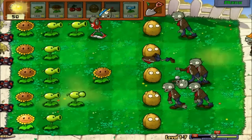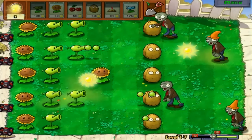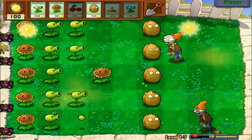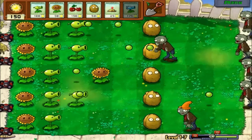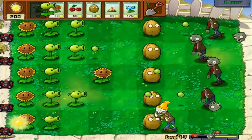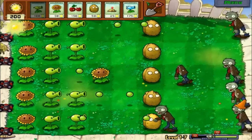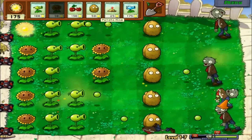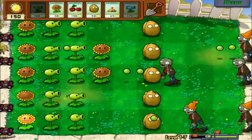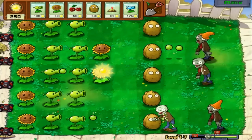I should put down some more pea shooters — I'm running out of time. I should have set up the cursor so you can see me clicking everything, because it probably just looks like stuff is randomly disappearing. What I'm doing is clicking on these suns with the mouse, then grabbing the cards on top and placing them in different plots in the grass and they shoot at the enemies.